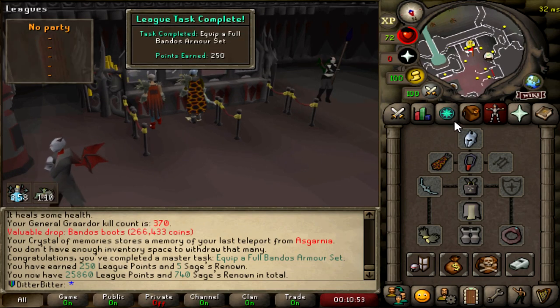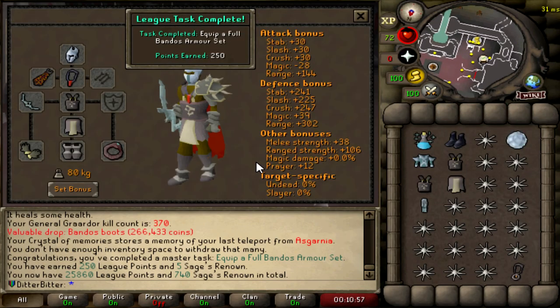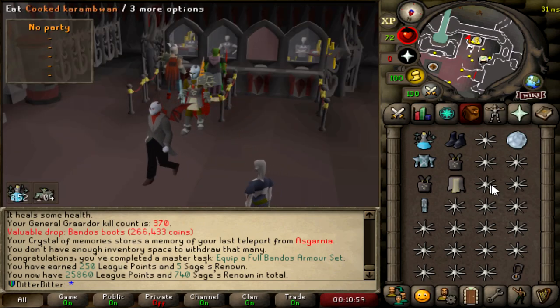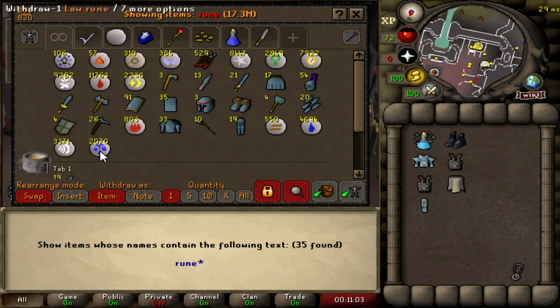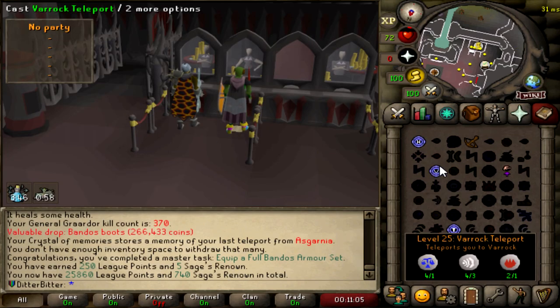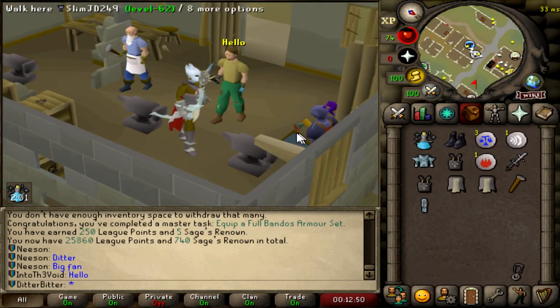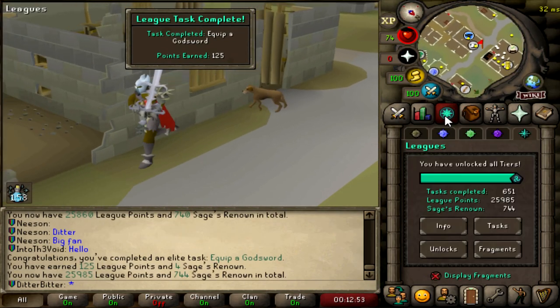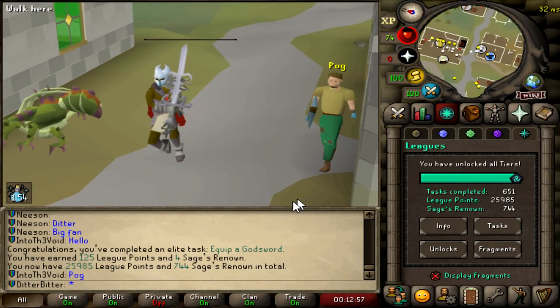We're full Bandos — 250 league points, 25.86k. Let's go make this Bandos God sword too. We got a BGS! 125 league points for equipping a God sword — 25.98k now.